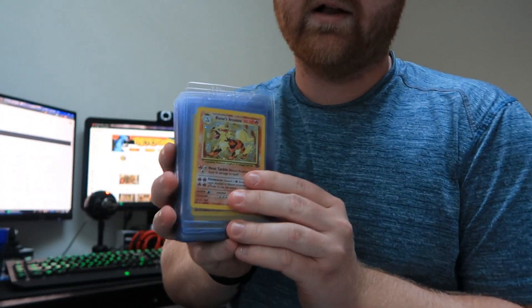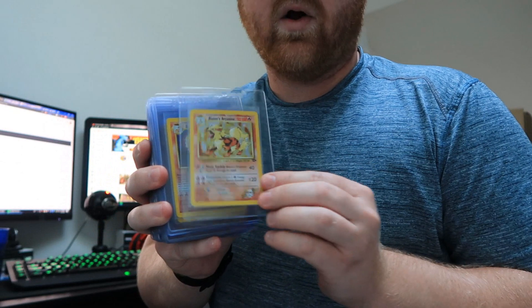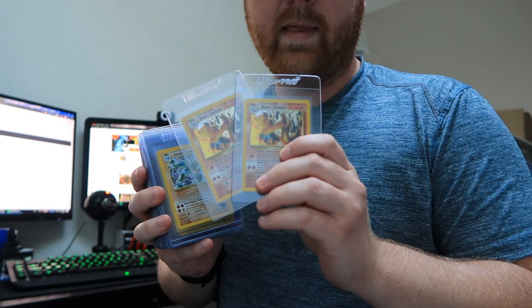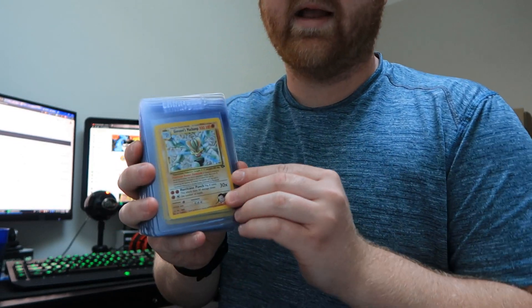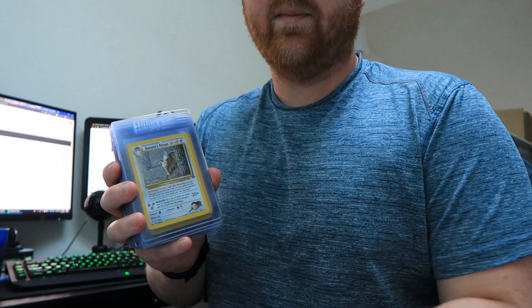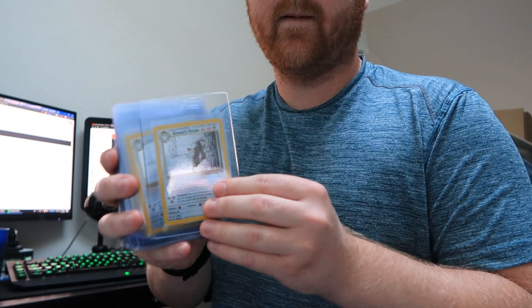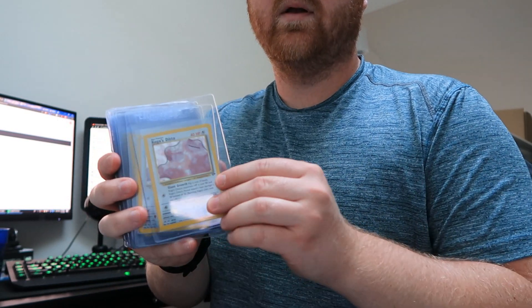On to block number five — though I guess I mislabeled them, I just opened six when I should have opened five. This is actually Gym Challenge. We've got Light Arcanine, Brock's Ninetales, Blaine's Charizard — there are two more of those at the end of this video that weren't put in order when I entered the form. Machamp, Nidoking, Persian, Koga's Beedrill.